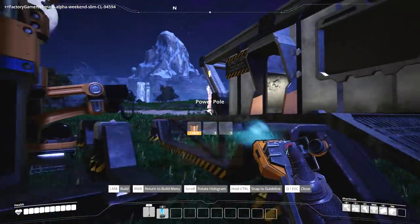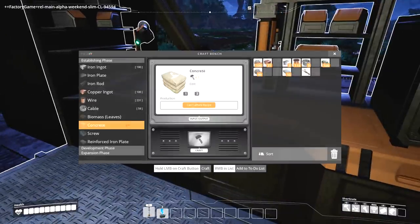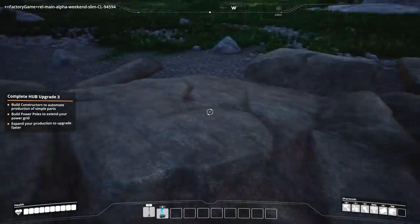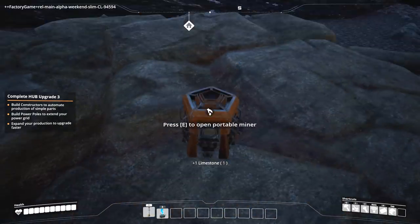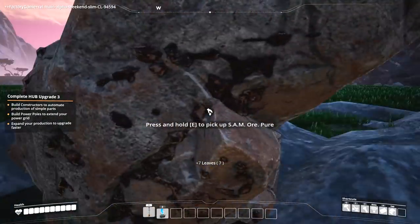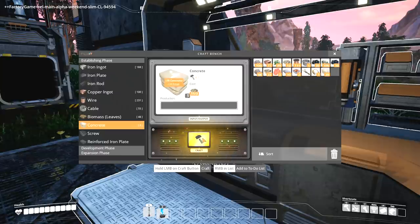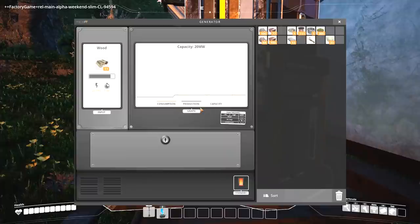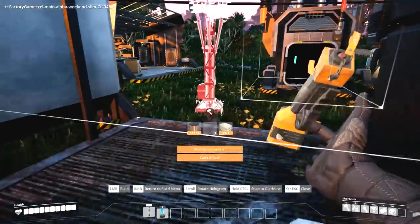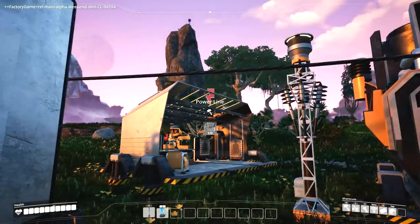I gotta build a constructor - let's build it over here. I feel like I'm doing things in the wrong order right now. Constructor built - nice! I need to build a power pole. What are those things - iron bars? We probably have something else in here. Concrete needs limestone - we have a limestone deposit right down here. I need to grab the limestone. It's impure, fine - I'll throw one of these portable miners down too. I've got a hundred limestone, leaving a miner to continue. That's SAM ore - I need it. I don't even know what it does, but I have to have it.